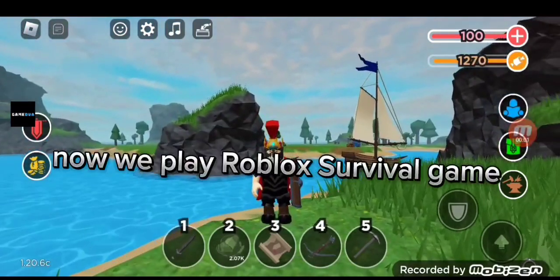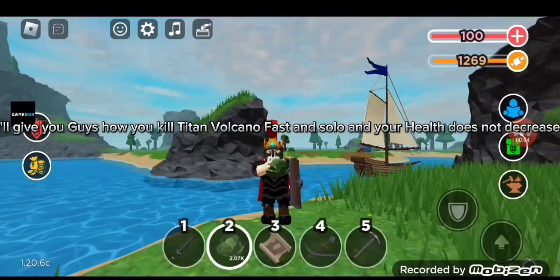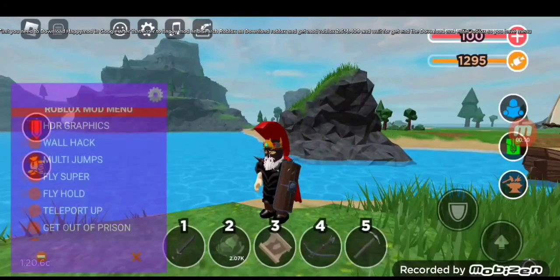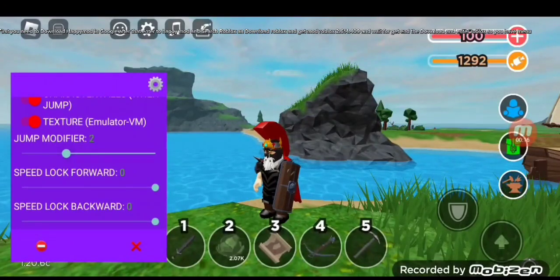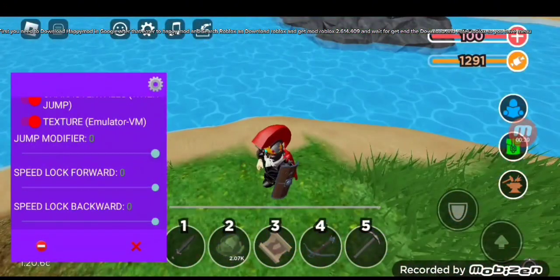Hello guys, now we play Roblox survival game. I'll show you how to kill Titan Volcano fast and solo, and your health does not decrease. First, you need to download HappyMod on Google. After that, enter HappyMod and search Roblox and download it — hit mod Roblox 2.614.409 — and wait for the download to finish, then enter Roblox so you have the mod menu.